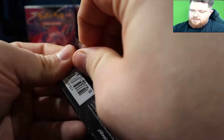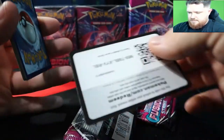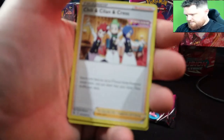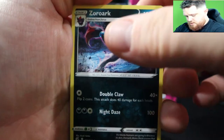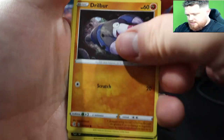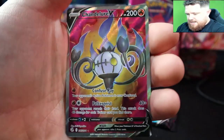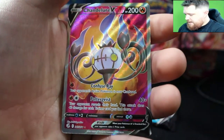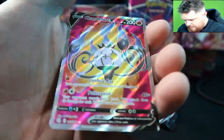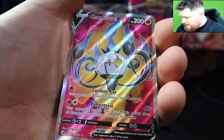Going into the third pack of this box. We got Lightning, Shellder, Zarude, Eevee, Shinx, Shelmet, Drillbur, Belby, Grimer — oh, we got something! And a Chandelure V — alternate art, I believe, or full art. That's a pretty sweet pull. I actually really like this card, it reminds me of Beauty and the Beast.